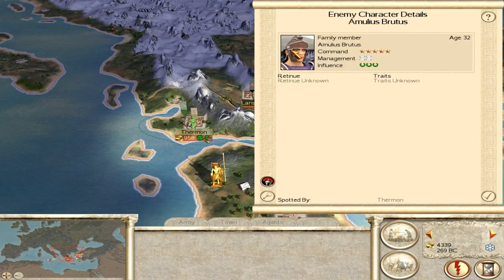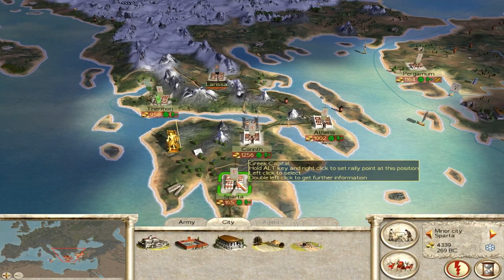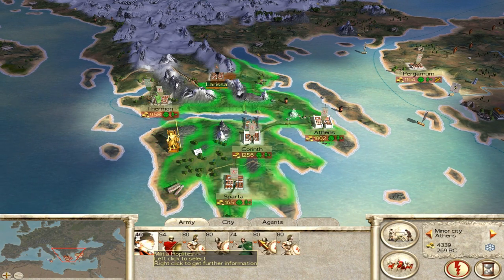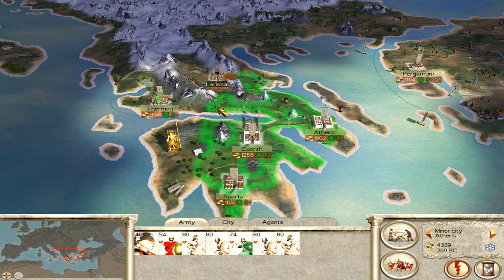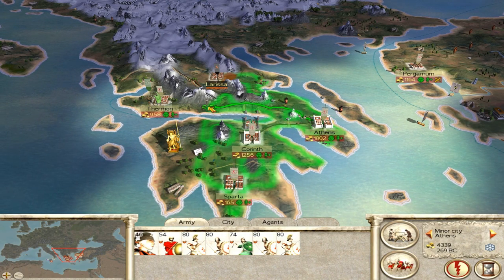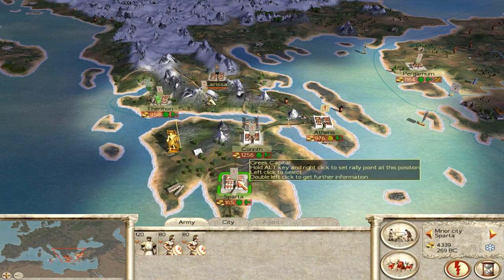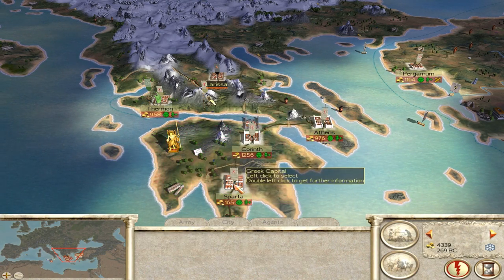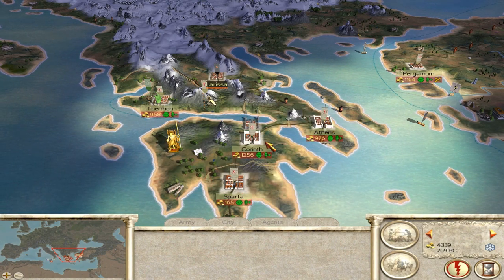They have a Mulius Brutus here, an experienced commander, probably sieging Thermon. I will move my troops from Athens, led by Cleomenes, towards Thermon. Let's press space so they will move faster.